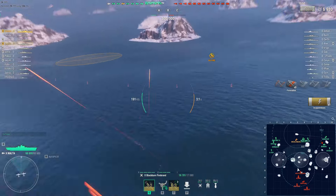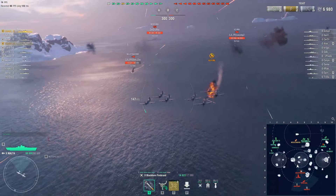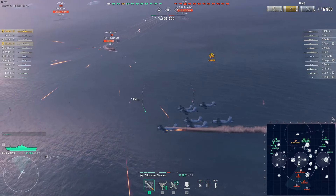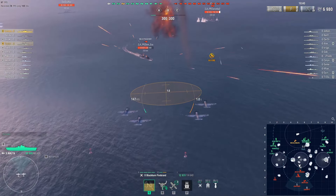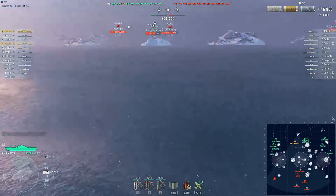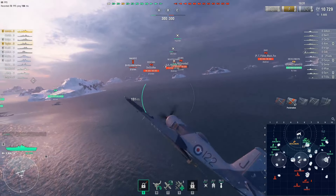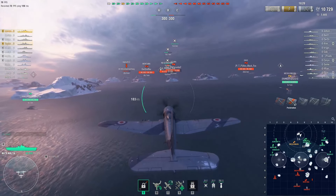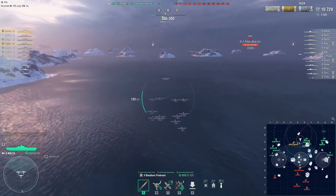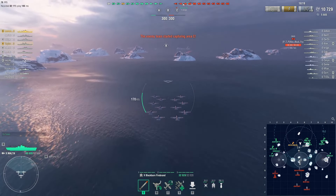Right now you can see what I'm doing to this poor Nusrashimi with these HE rockets — basically did almost 7,000 damage, chunking one third of his HP with this drop. I do have three attack flights, so I can drop this poor Nusrashimi even with defensive AA fire up and running and do a bit more damage. That guy basically lost half his HP in just two strikes. This basically shows how ridiculous Malta is currently in the game.